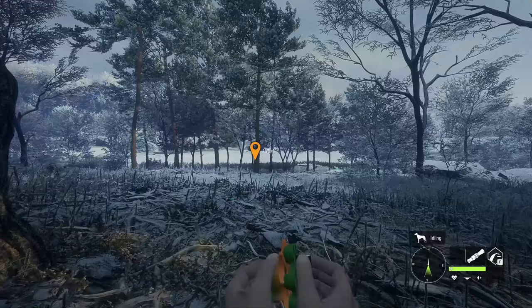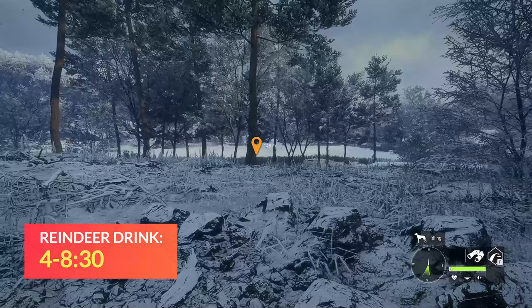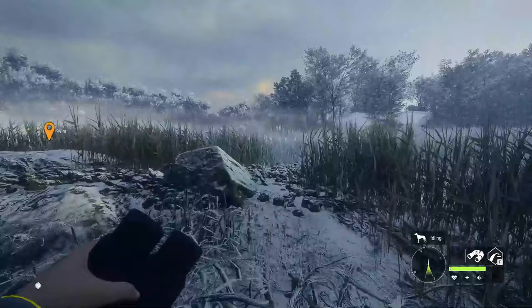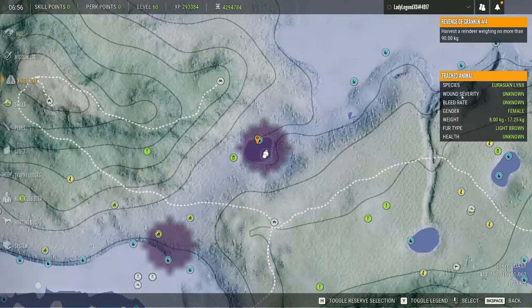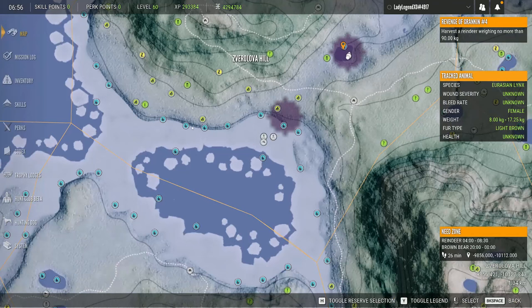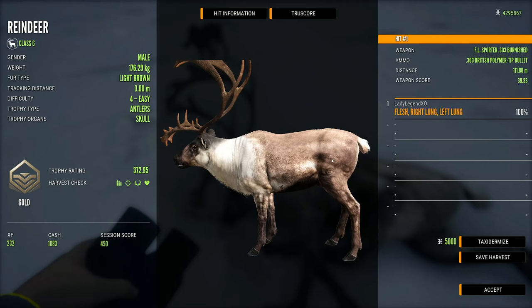Max weight for reindeer is 182 kilograms or 401 pounds, and their drink time is now from 4 till 8 or 8:30 — they just have the one drink time. Reindeer zones have definitely changed with the update that reset Medved back in June. They never used to be up on the ice, but just about all of these zones are now reindeer drink zones. They are loaded all along the ice. There are so many reindeer on this map — and that is a really beautiful rack at 372.95.